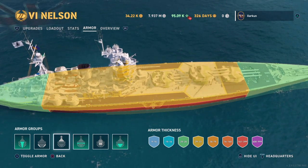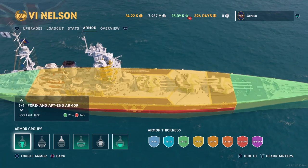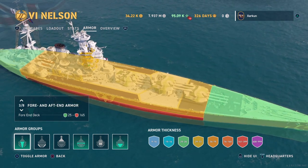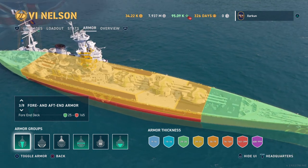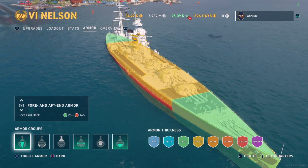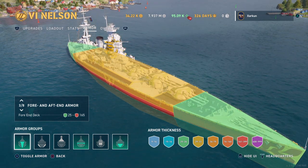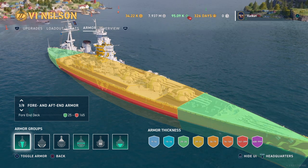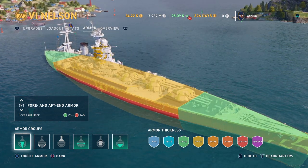You can also look at the deck armor, which has a maximum value of 32 millimeters on the top and 25 millimeters on the bow and stern. That can tell you which part of your ship is vulnerable to HE shells. To figure that out, take the armor value and multiply by 6 — that gives you the caliber of HE shells that can penetrate that section. The Nelson is actually quite vulnerable to most HE shell penetrations with this lightly armored scheme, though it has the super heal to mitigate that damage.